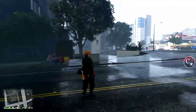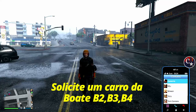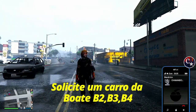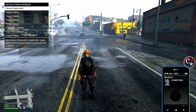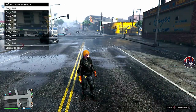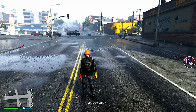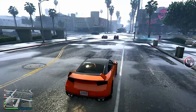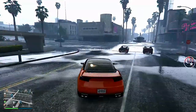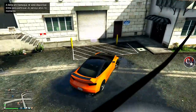Agora a gente vai ligar para o mecânico e solicitar um veículo lá da boate — ou da garagem B2, B3 ou B4, ou até mesmo da entrada da boate. Vai dar certo. Chegou o Elegy aqui, lá da boate. Vamos até a boate e vamos colocar o veículo na garagem de onde a gente solicitou este veículo — no meu caso foi a B3, então eu vou clicar na B3.